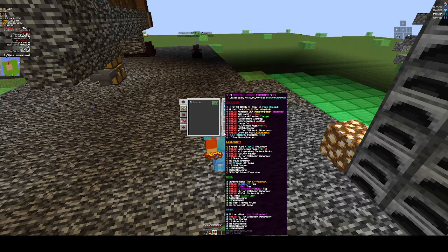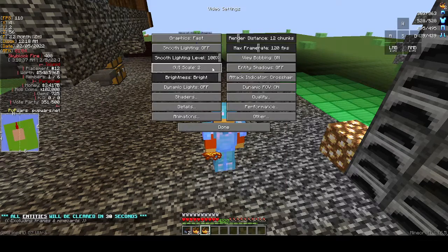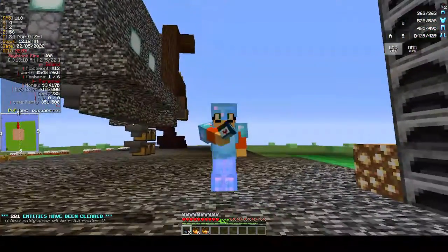Rare also includes a Lonely tag, Sad tag, February 2022 tag — let's zoom back in since we're on the bottom section. A tier three mob coin gen, two epic enchant books, a sell wand, 1.65 mil, 5k mob coins, 250 mil, eight tier five money pouches, some normal spins. Basic has Volcano rank, a tier two mob coin gen, fire charms, white scrolls, rare books, 2.5k mob coins, and 100 mil.